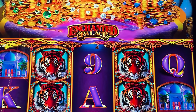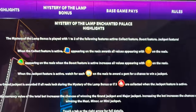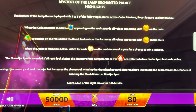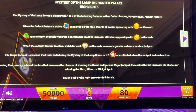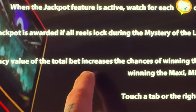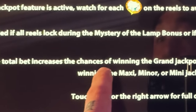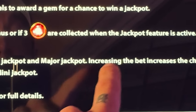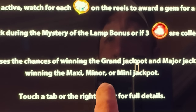So here's the game rules. This piece of information is going to be right here, and I'll read it to you, then explain exactly what it means. Increasing the currency value of the total bet increases the chances of winning the grand jackpot and major jackpot. Increasing the bet increases the chances of winning the maxi, minor, or mini jackpot.